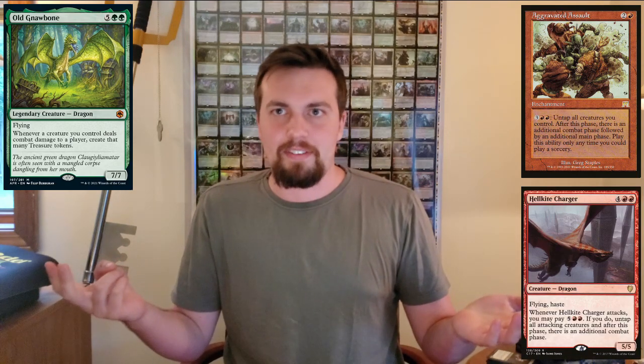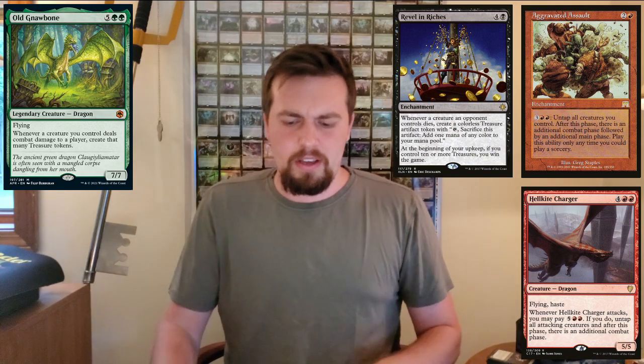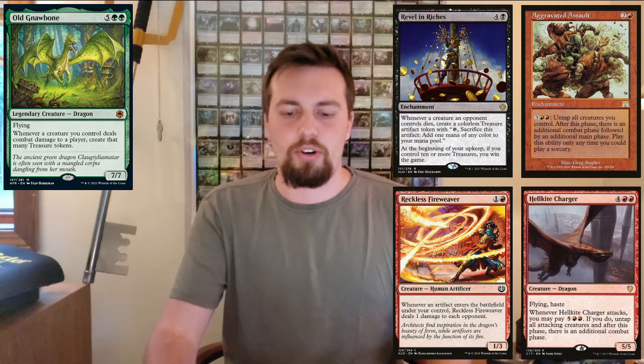If you have these cards in your decks you could think about throwing Old Gnawbone in as well, because it synergizes very well. It goes infinite with Aggravated Assault and Hellkite Charger — just makes infinite combat steps and therefore infinite mana. Revel in Riches — you can just win the game off Old Gnawbone. Reckless Fireweaver — all these treasures entering the battlefield deal damage to each of your opponents, so tons of damage. And that is everything I have for Old Gnawbone. I hope you guys enjoyed this video — I will see you next time, peace out everybody.